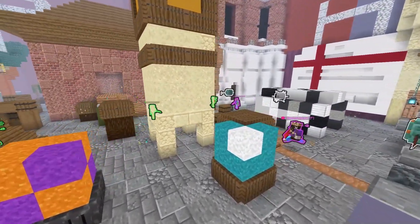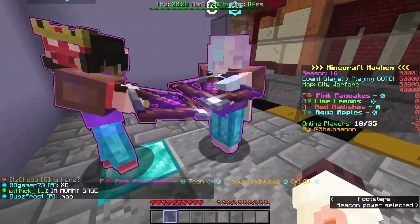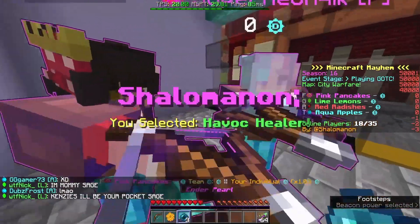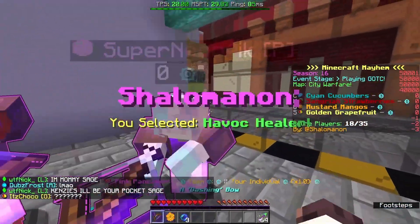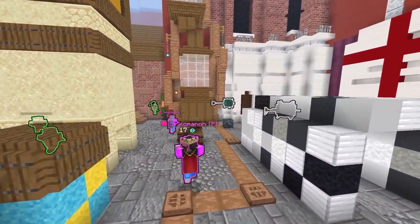The game is now in brackets, meaning there are seven rounds. At the start of each round, you get four kits or classes to choose from, each having different custom items and weapons to aid you in combat, with the only source of melee combat being the sword from the Sword Specialist class.